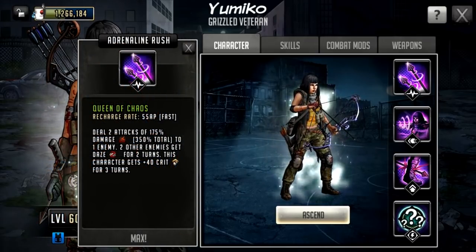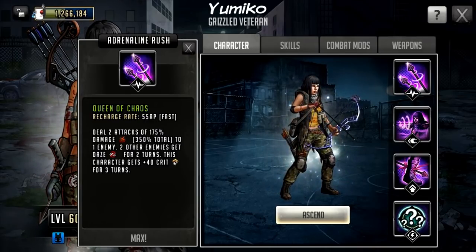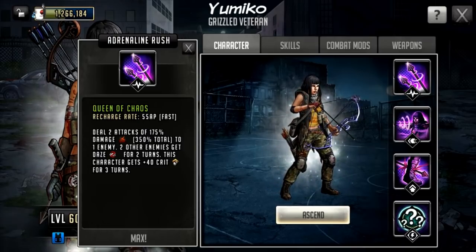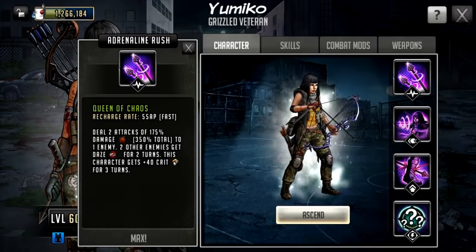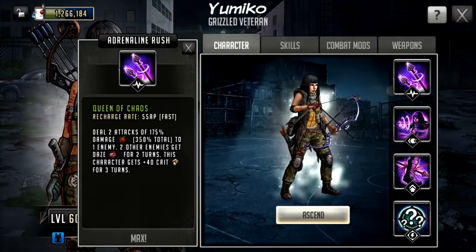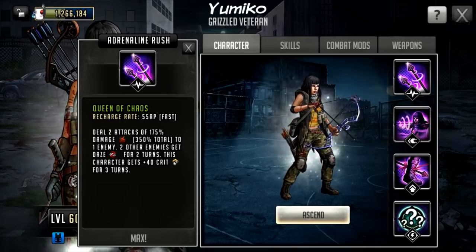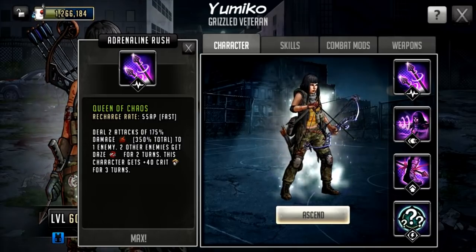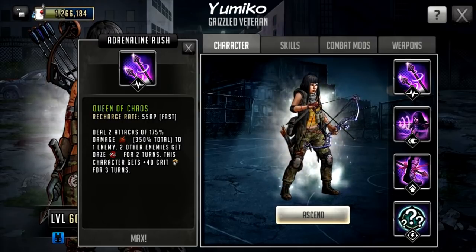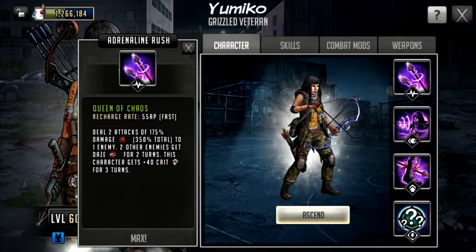Let's check out her adrenaline rush — it's called Queen of Chaos. A 55 AP rush, so nice and fast. It deals two attacks of 175% damage, which is 350% total to one enemy. Two other enemies get daze for two turns and this character gets 40 crit for three turns. I actually like this rush a lot. It can take advantage of rampage weapons, it can be used on attack and defense, and it is super quick. You don't have to have any special AP gain in your team for her to get her rush off because she's only 55 AP.